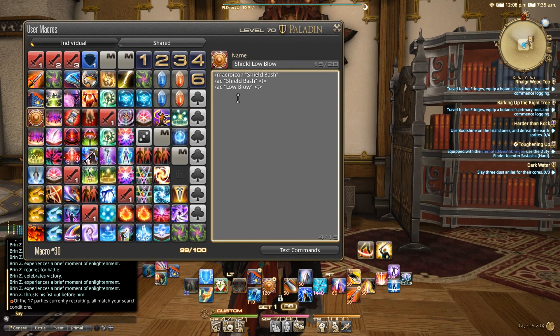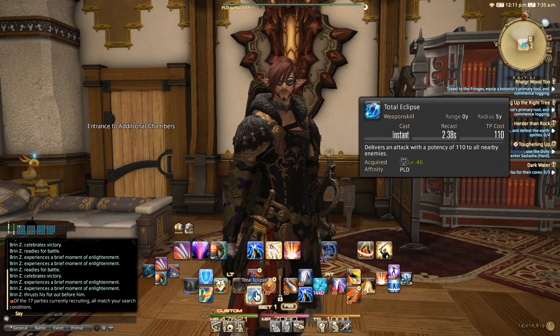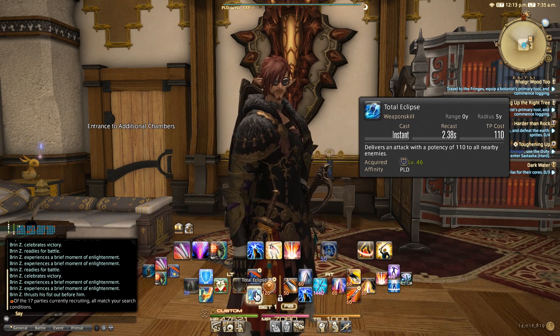You could easily reorder it so it would save your Low Blow if Shield Bash is unavailable — and that's perfectly fine too. Then I have Total Eclipse, my AoE ability. It's easy to just hold the left trigger and press A over and over again.